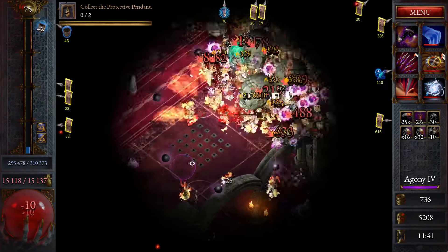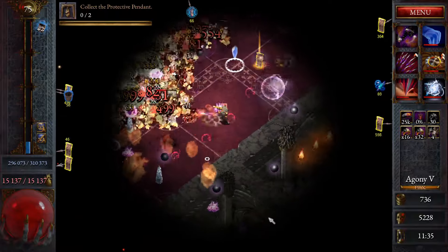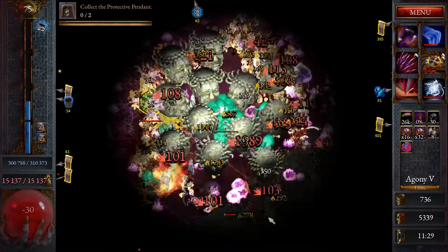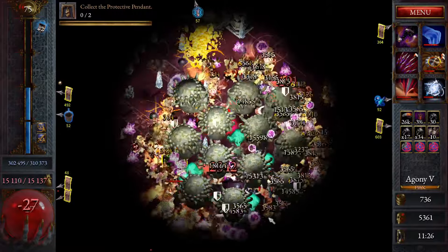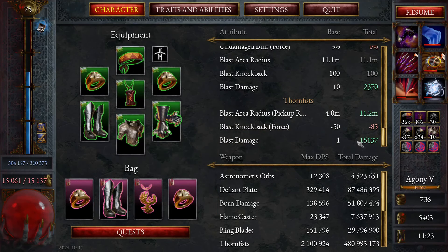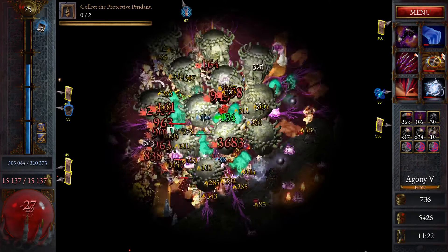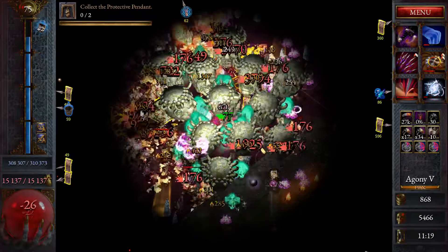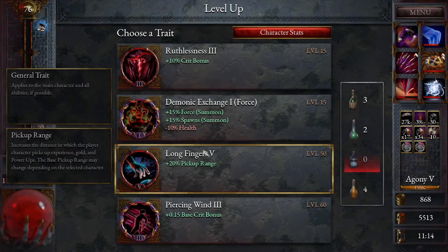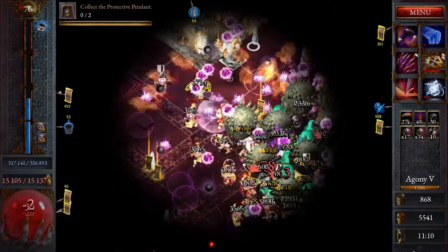Let's go attack speed. We can now do some casual AFK. I can show you the amount of damage it's actually doing right now — 15,137, and it goes off every time we get hit and affects every enemy within our pickup range. Speaking of pickup range, let's increase it by another 20%. We don't even need to pick up these pickups, which is kind of great.